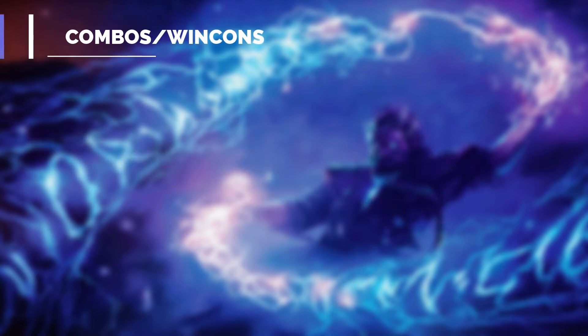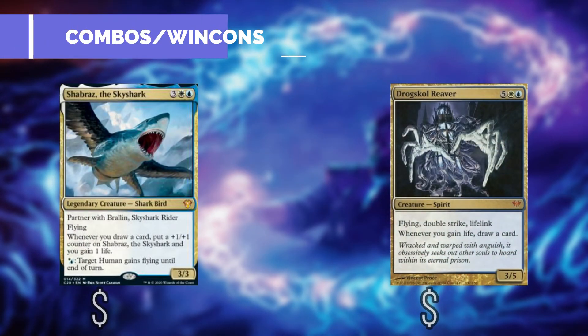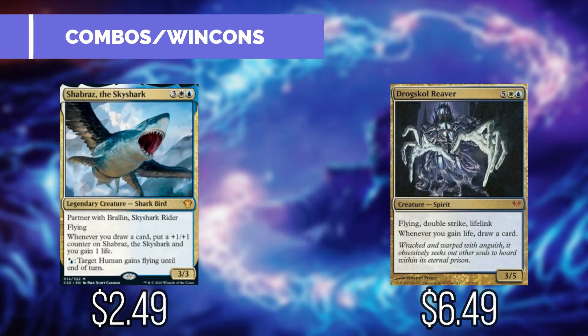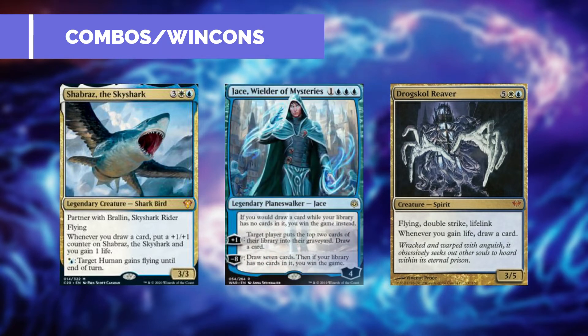In this first section, we will be covering the infinite combos and possible win conditions included in this deck. If you're not a fan of infinite combos, feel free to substitute these cards out to go with more of a life gain strategy or capitalize off of the card draw provided from the commander. Our first two pieces are Shabraz the Sky Shark and Drogskull Reaver. Whenever you draw a card, Shabraz will get a +1/+1 counter and gain you a life. Drogskull Reaver reads: whenever you gain life, draw a card. Once these two are on the battlefield, you just need a way to draw a card to start gaining life and then drawing cards infinitely, meaning you can draw through your entire deck.